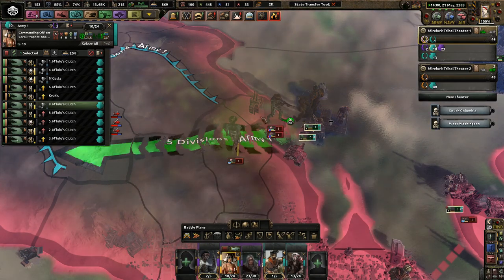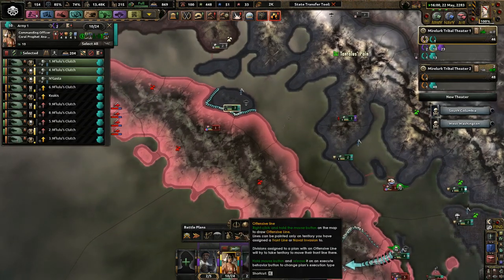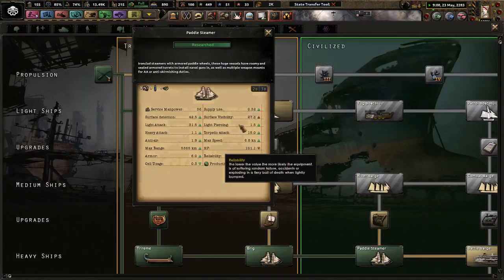Help them out when you can. Give them even more pressure for now. You three — come right here, help kill them off. Paddle steamers. Good. Mexico's on fire. Awesome.